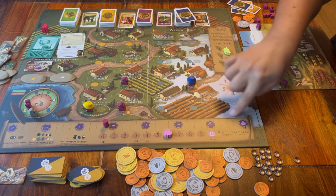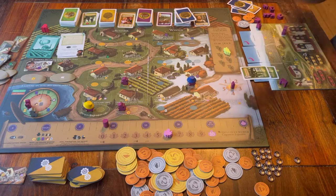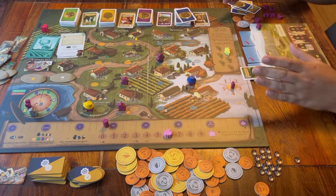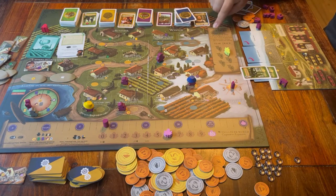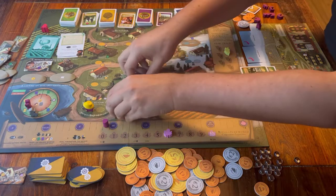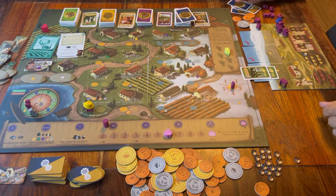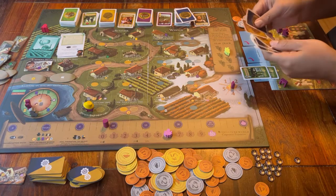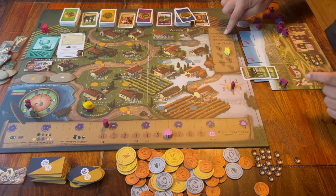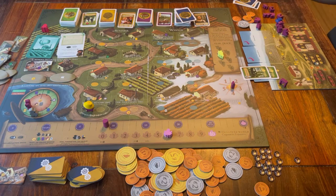This space in the bottom right can be used whenever you want in summer and winter, and there is no limit for how many workers there can be. When you have no more workers to place, you go to the year end part and you don't have to wait for the other players. Just follow the steps listed there. Instead of a limit of seven cards, the limit is a maximum of five cards per player. As soon as all the players have passed, you move this grape token one space down on the round track.